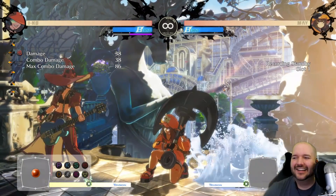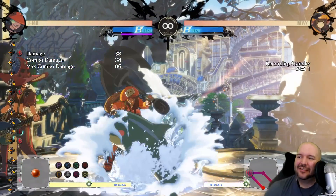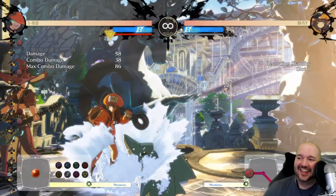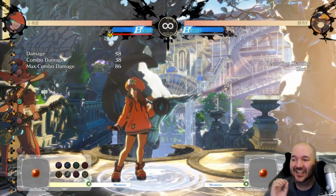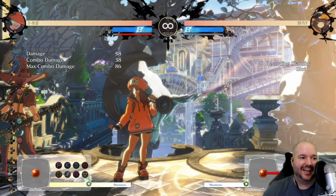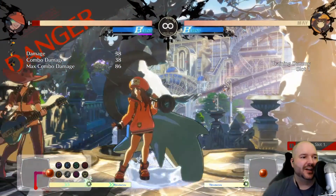Your next question is probably: if the heavy version is plus on block, they can just do this forever, right? This move is clearly broken because they can stay plus indefinitely. But the thing you have to keep in mind is it's slow to come out, so you can interrupt it. That is your primary counterplay to the slow version of this dolphin.